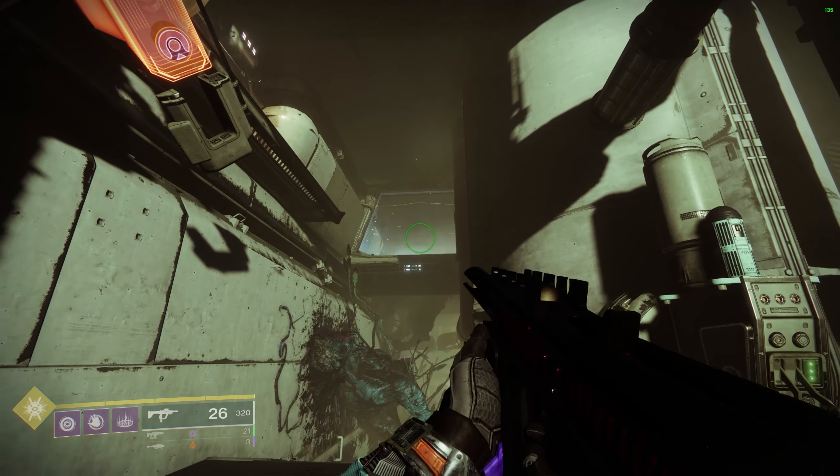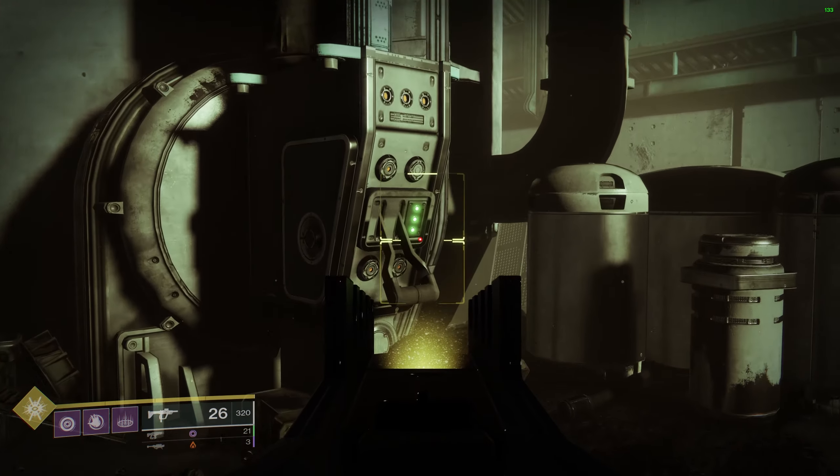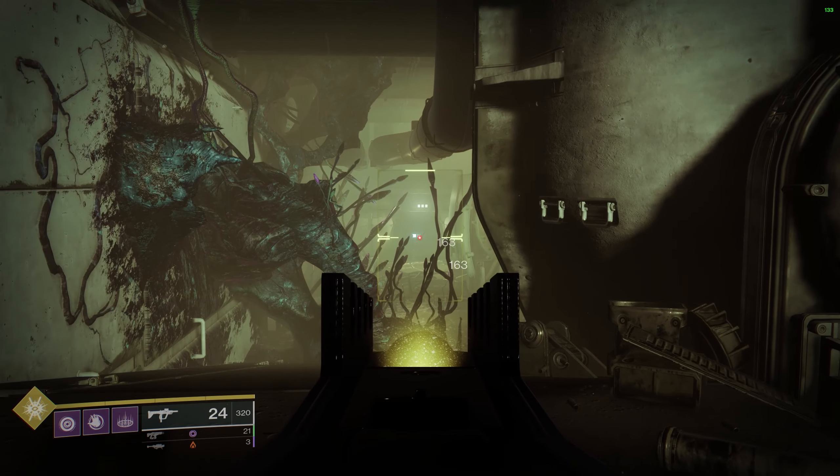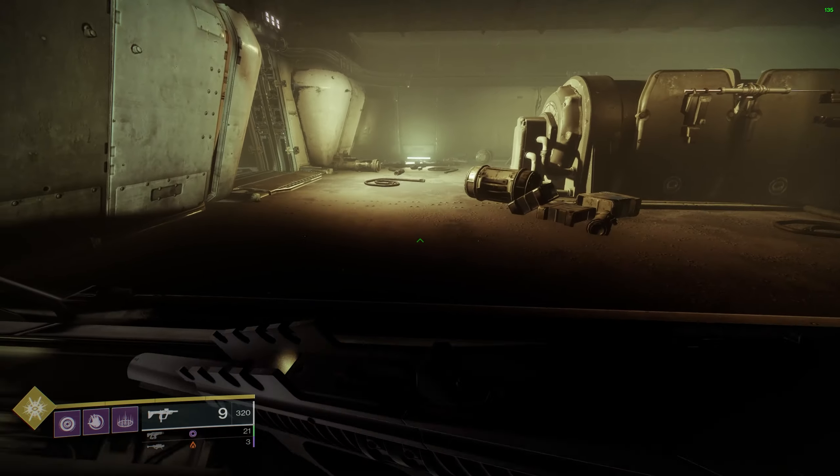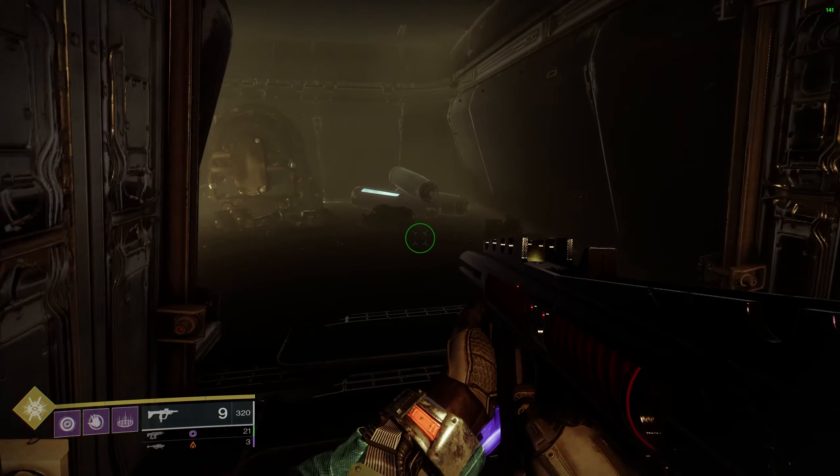You will find the fourth one in the room where you shoot a fuse to temporarily disable a small electrical barrier. Make sure the lever is pulled and you shoot the fuse. The scannable should be through the door to your left right after you've jumped past the electrical barrier.